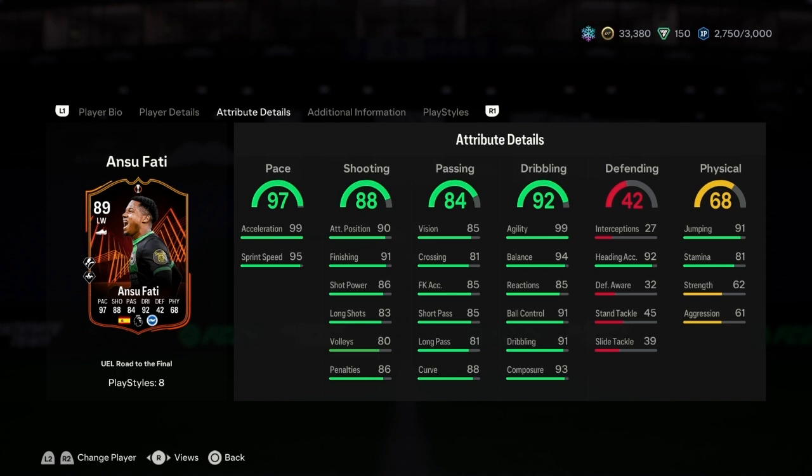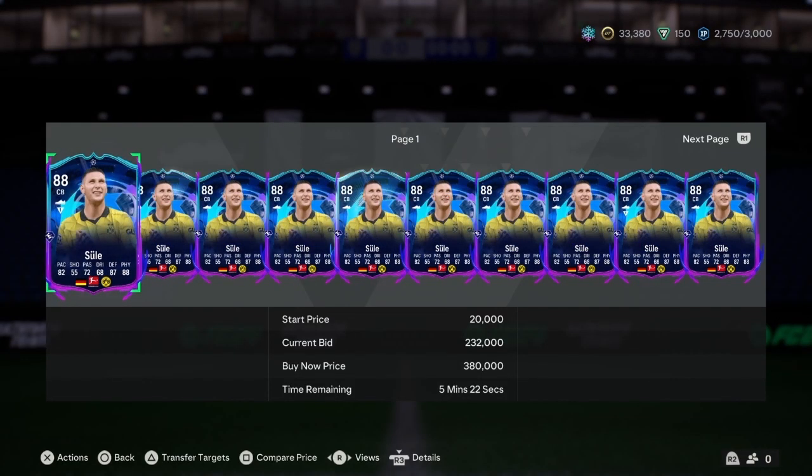His pace is 97: 99 acceleration and 95 sprint speed. Shooting is 88 overall — shot power 86, long shot 83, finishing 91, attacking position 90. Short pass is 85, curve is 88, vision 85. He's a good winger. Heading accuracy is 92, jumping 91, composure 93, ball control 91, dribbling 91.